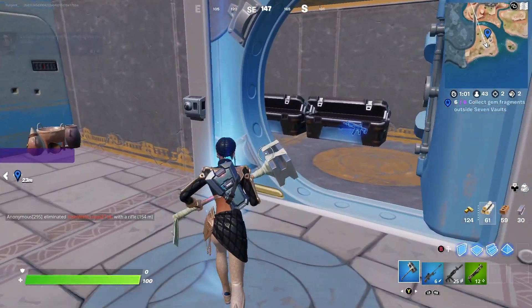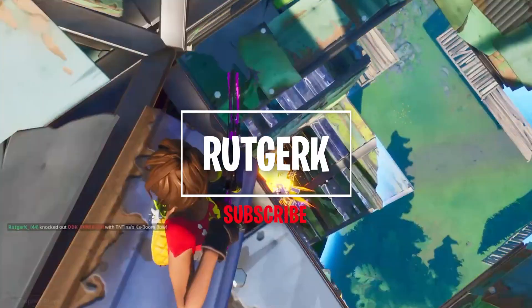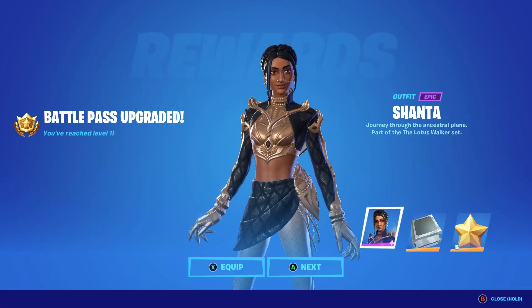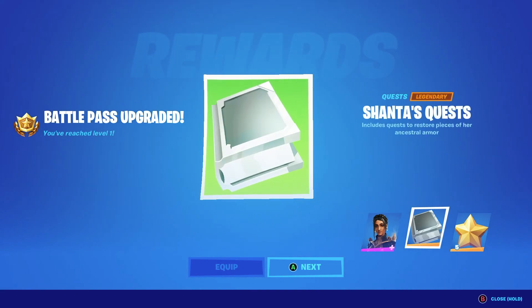If you want to know where to find the gem fragments outside the seven vaults, go check out the rest of the video. I just unlocked the battle pass and with that the Shanta outfit. With the outfit there will be some Shanta quests and you have to complete them in order to get some extra styles. Let me show you in this video how to complete these challenges.